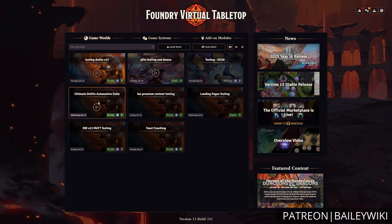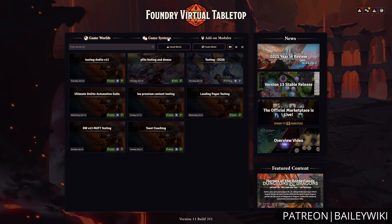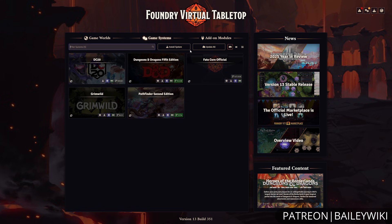Now that we've done a little bit of the overview, let's dive into Foundry. When you first fire it up, you'll be on your game world section. In other VTTs, you might see this referred to as games. Here you can create a world, assign it whatever your favorite system is, add a description and a background image, and even put when your next session time is.